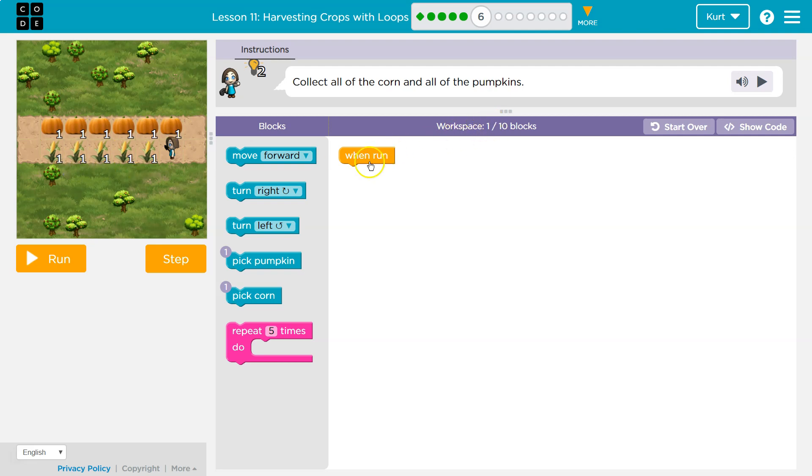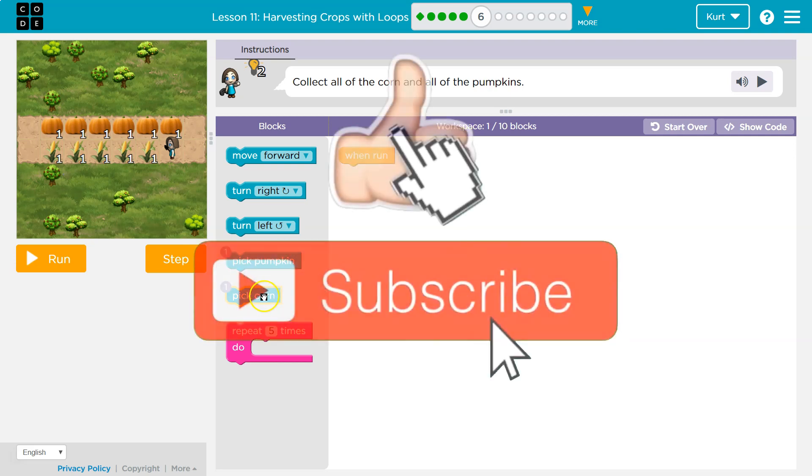Okay, workspace - we do have one block here. We only have 10 that we can use. Oh, tricky. Notice what they're doing here - they're limiting us. They say you can only use one pick corn block, one pick pumpkin, one pick corn.